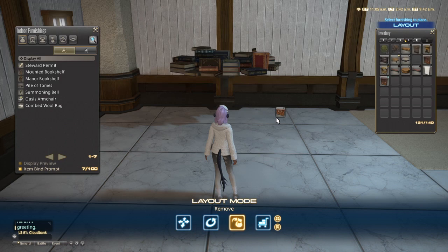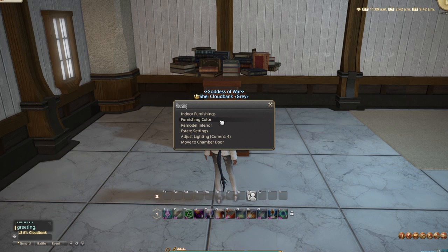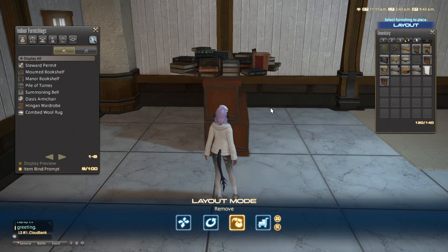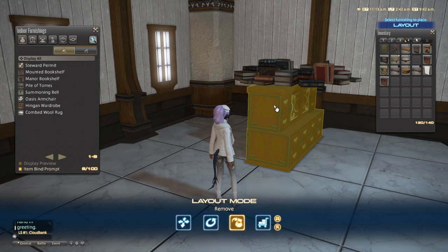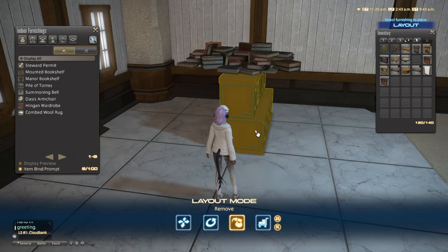We're gonna grab this Hingen wardrobe. You can see it's already at Hingen wardrobe height, which is fine. But we're gonna place cancel and it moved back down just a hair — that's totally fine. You have to keep in mind that with certain furnishings that have a height requirement, this is a general unit of measurement in the guide, and it means that this item cannot float any lower than the height where this furniture is at. That's very important. So remember, to get the object to stay we just need to rotate it.